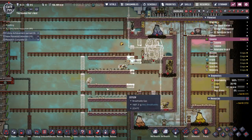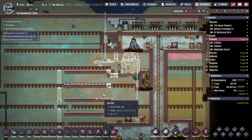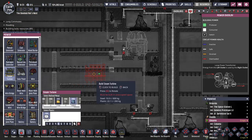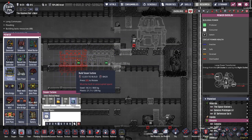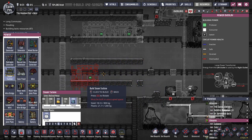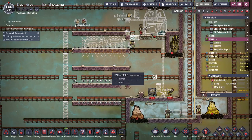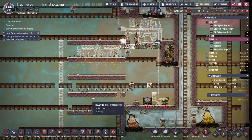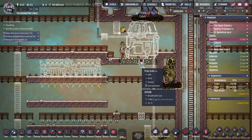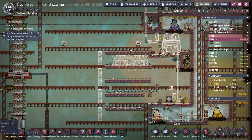This finally became active which is why we actually have power, but now for the real power. So I gotta get this built, get this pumped out, and then keep my dupes away from it because I don't have any lead over here, but I think four steam turbines should be good. So yeah lots of building - I don't have this tile here just so they don't accidentally build this.